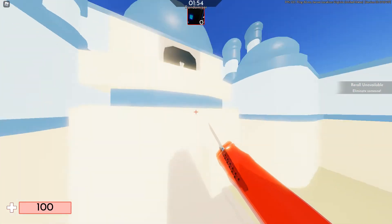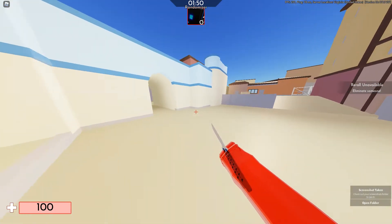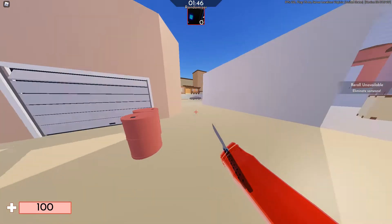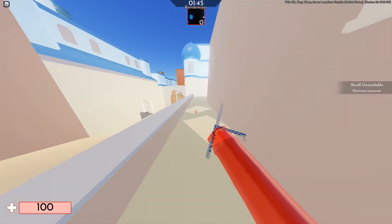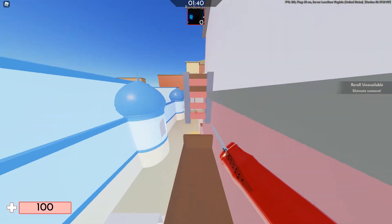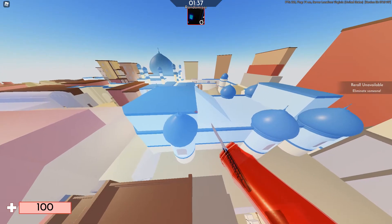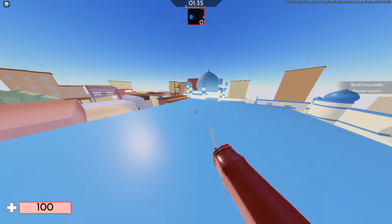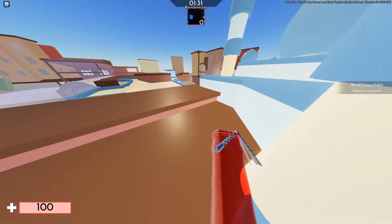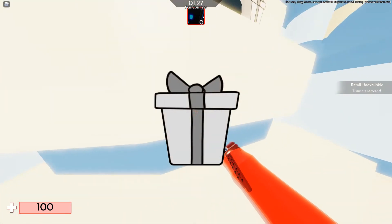The second present is on Dust 2. All these maps are in public servers, but I recommend you do them in a VIP server to make it a little bit easier. For Dust 2, it's on top of one of the buildings near the spawn points. You can use a ladder, like in the same route that I took, to get to that roof. You can jump from roof to roof and eventually get the present.